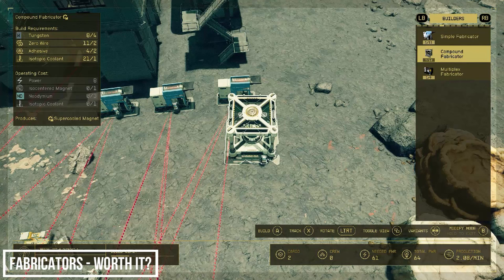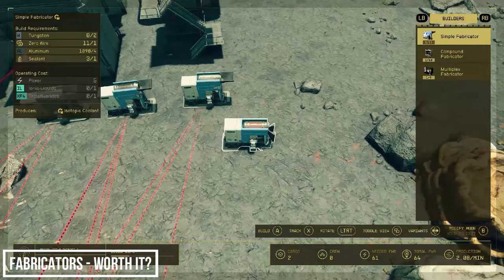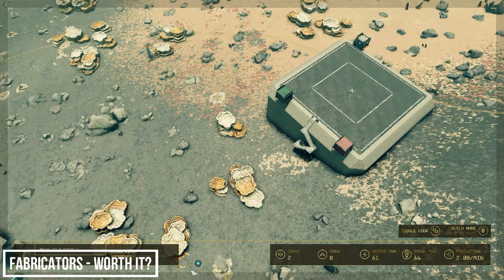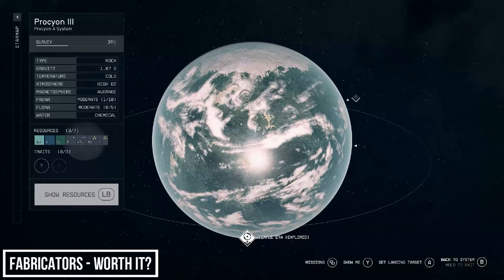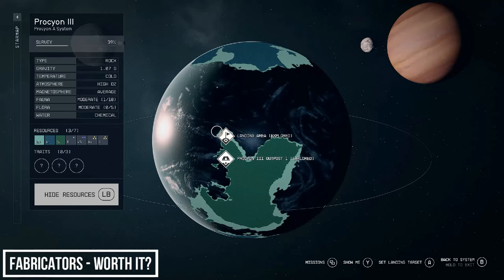We have an issue: ionic liquids and tetrafluorides — we won't find either of these on Vessel 3B. But that's okay, we can bring these in via another cargo link. There is a planet nearby which has both resources — let's set up another interstellar link and head to Procyon A, specifically Procyon 3.